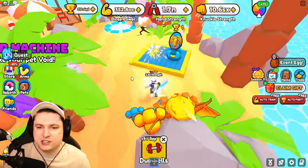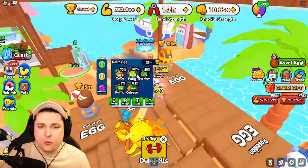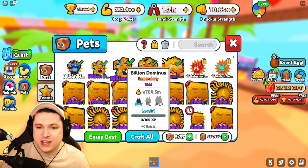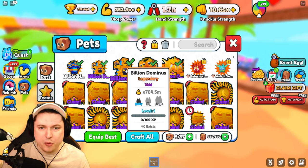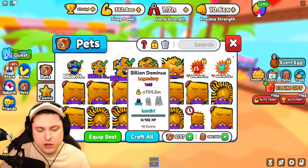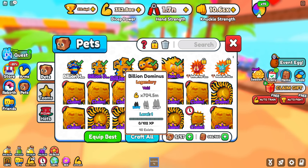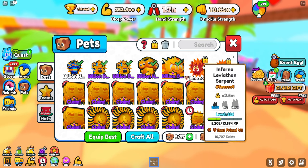I think until the next update, I will keep on hatching this 1 billion egg, because it's going to go away and will be quite a rare item to get in the game. There's still hardly any of these — like 40 — and after a few days of this egg being out, it will probably end up at maybe 100, which is so low. So this thing is going to be very, very good maxed out. If you max out this Billion Dominus, it's 21 billion power.